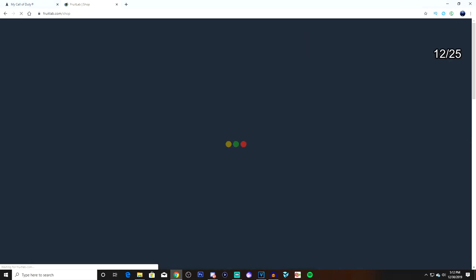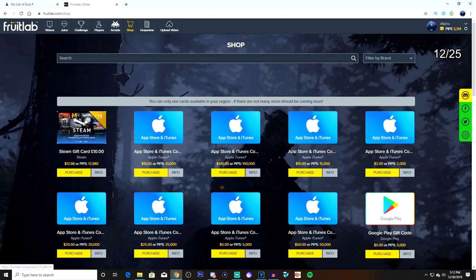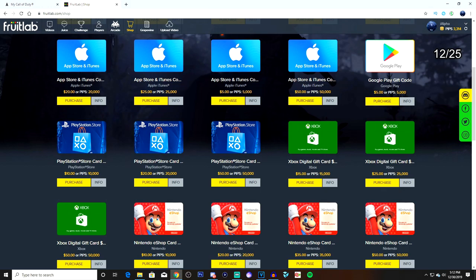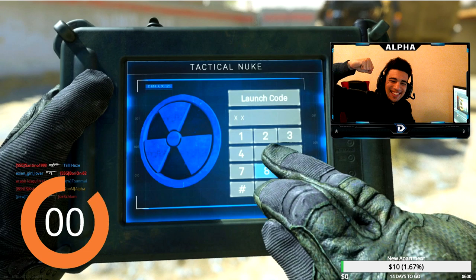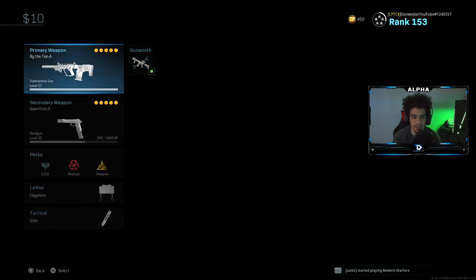You guys want free card points? Go down into the description below and sign up for Fruit Labs. The only thing you have to do is watch clips and upload clips, it's simple as that. Drop a like within the next five seconds for some nuke luck — you better hurry because time's running out.